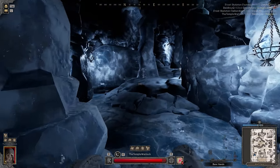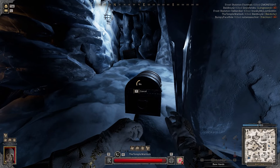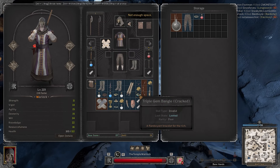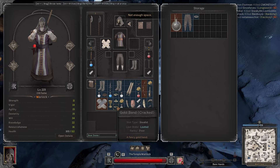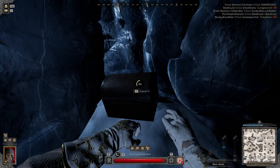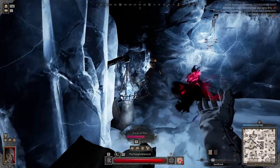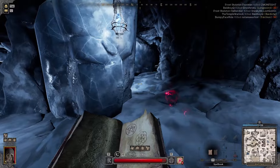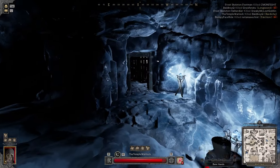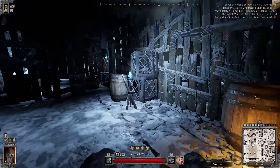Another viable method is running under 25 gear score lobbies as warlock and soloing the frost wyvern in normals. That will give you some frost stone ore — no chance at artifacts, but you're solo so you don't have to split it with anybody, making it a lot easier. Finding a teammate who actually knows how to do the boss is kind of hard, especially if you're trying a challenge method like soloing or duoing it. It takes a ton of practice, and finding someone as skilled as you is pretty difficult, so normals solo might be another really fast method for making gold.